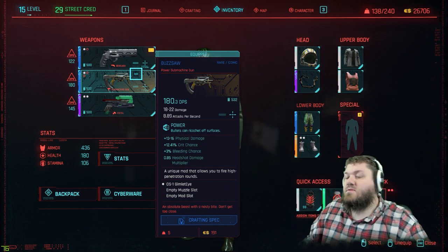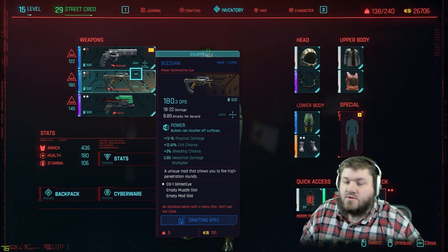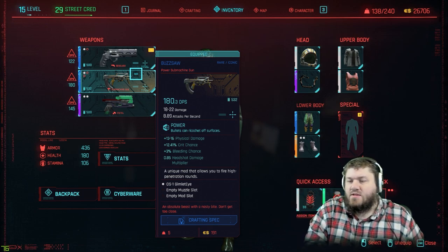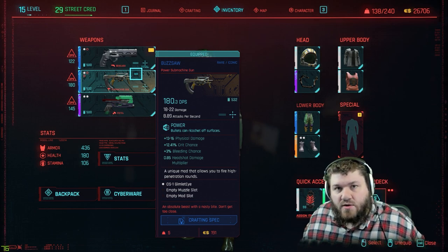The red text on this thing reads 'an absolute beast with a nasty bite, don't get too close.' What makes this an iconic gun is this white text here that says a unique mod that allows you to fire high penetrating rounds.